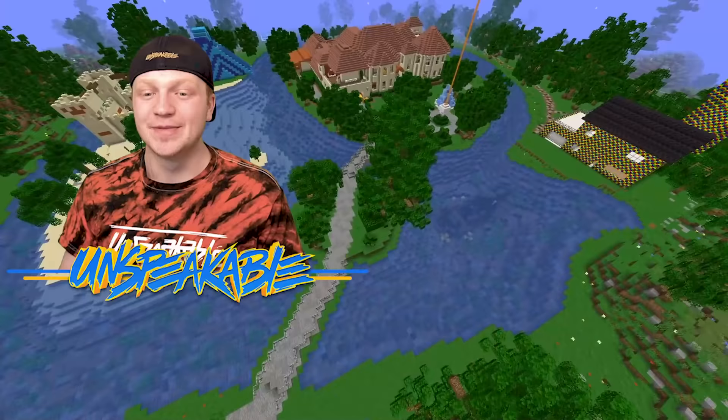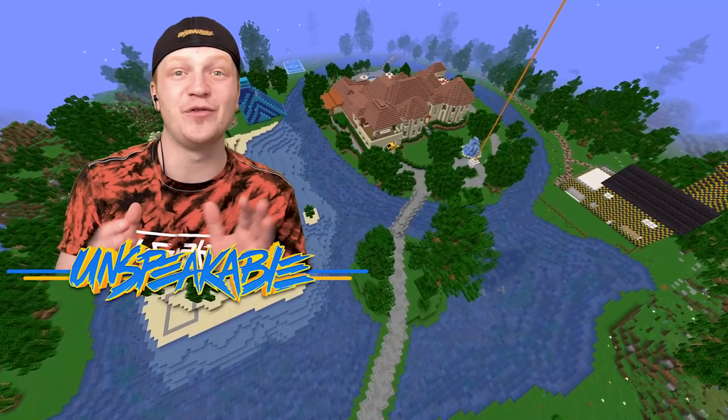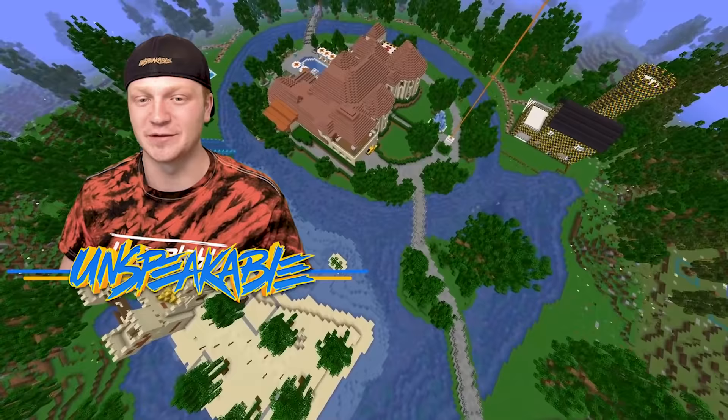I think that would just be the coolest thing ever. But we have a chest in here full of gold — shh, don't tell anyone, it's a secret. This place is absolutely crazy. I really want to play a hide-and-seek at the island house. So if you guys want to see that, leave a like on this video — that's all I'm asking.